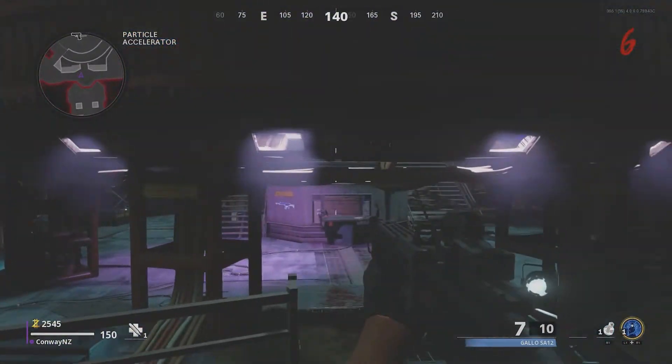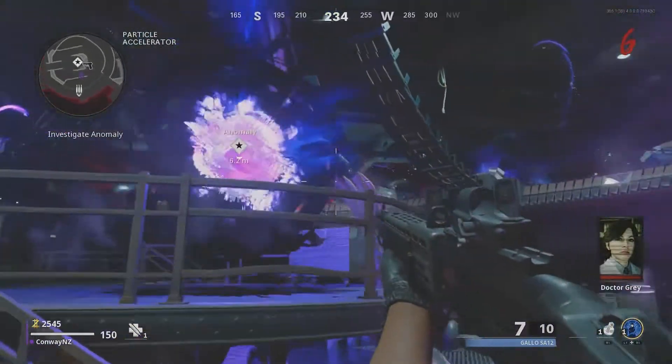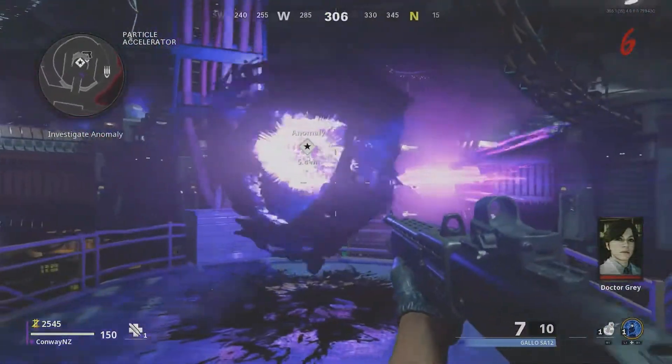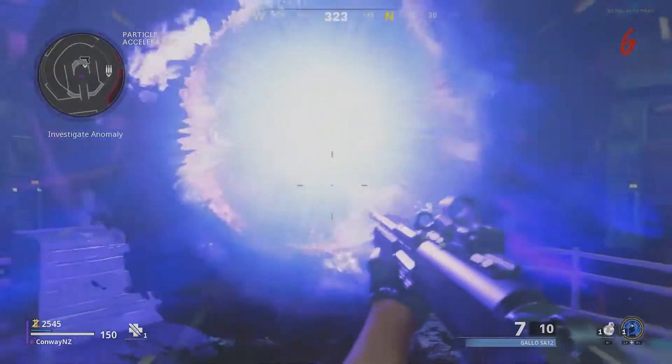They're on opposite sides of the room. Run over to them and hold square — very simple stuff. Once you've done both of them, an anomaly is going to spawn in the middle of this room. Give it a few seconds and it'll spawn in.